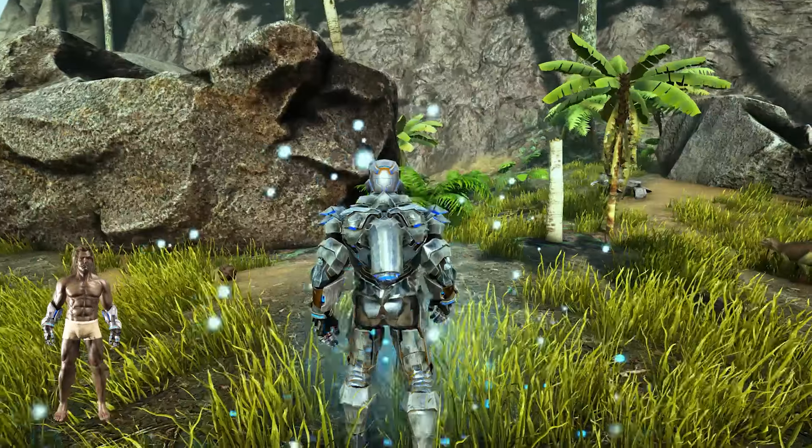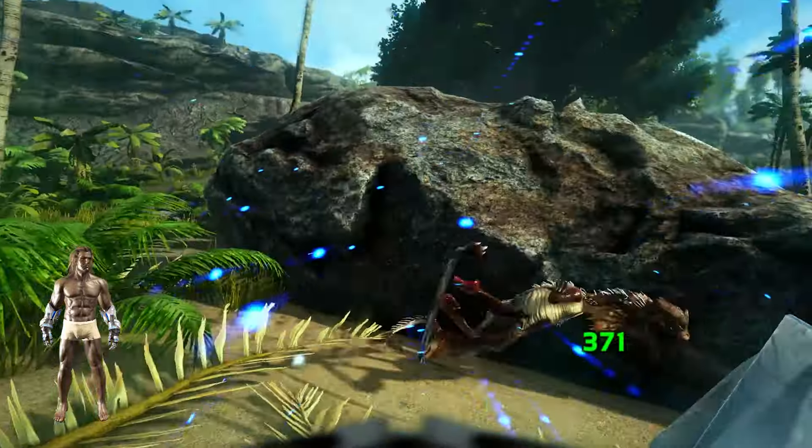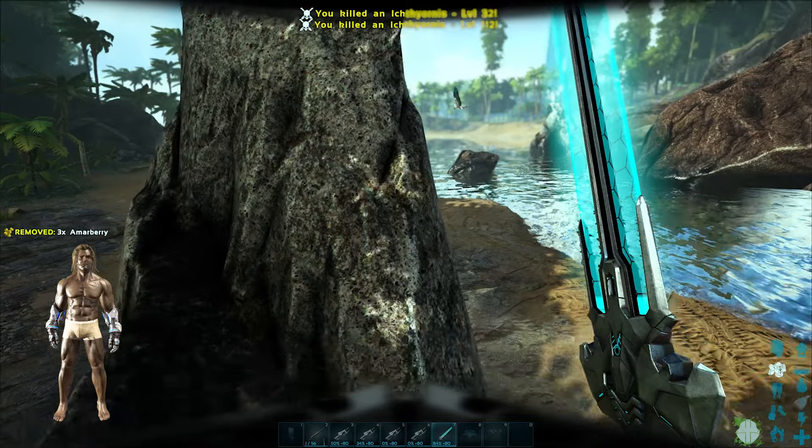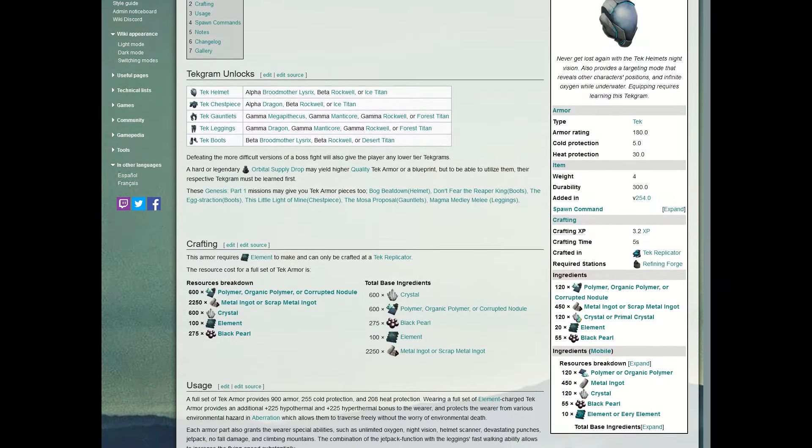Finally, the tech gloves will allow you to perform a super punch that deals 40 base damage and scales with your melee stat. It has a small area of effect, so you can strike multiple targets at once with it. Don't forget to use a tech sword with the super punch for extra damage. There are many bosses you could potentially beat to get the full suit of tech armor, so the first link in the description will take you directly to the tech armor wiki.